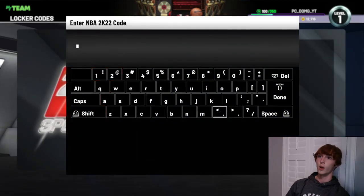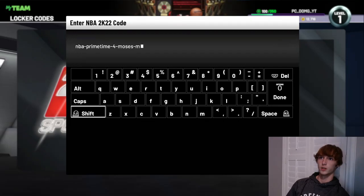So the locker code is kind of a long one this time — it's NBA-dash-primetime. They just got new primetime packs, and it's dash-four-dash-Moses-dash-Malone. Hopefully I spelled everything correctly and this should be good. Hopefully we can grab this pack here — I'm really bad with the ball drops this year so we'll see how this one goes.